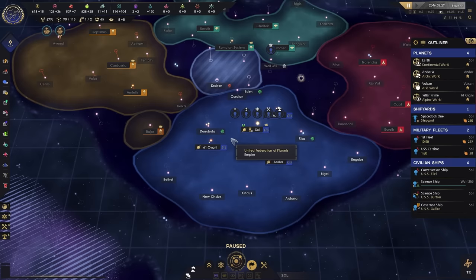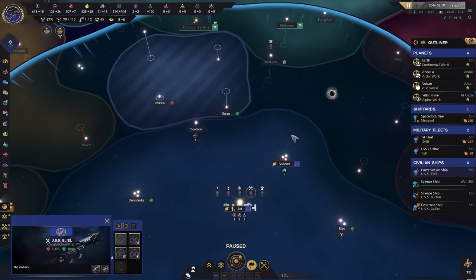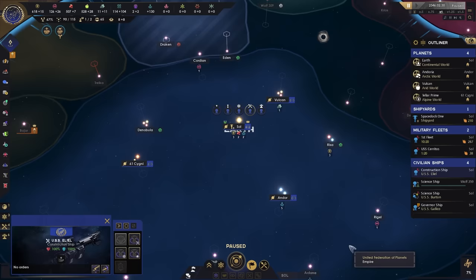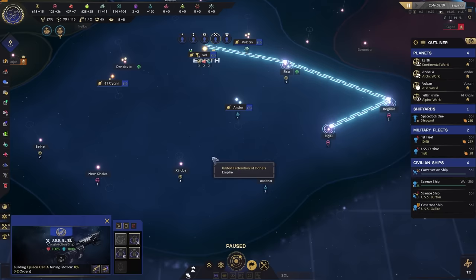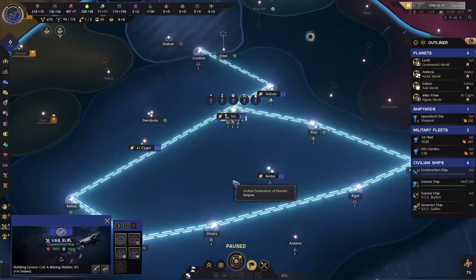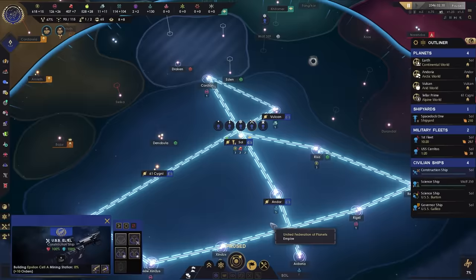Our science ship is at Wolf 359 — if you are a Star Trek fan that name should give you shivers. We're going to wait for the science ship to survey it first before sending the construction ship there. In the meantime we'll send our construction ship to the Risa system, hold Shift and right-click to queue up mining stations. Mining stations are basically stations that mine resources in space, and we want to construct all of these as fast as we can. We don't want to do science stations just yet — it's expensive — so prioritize mining stations first.